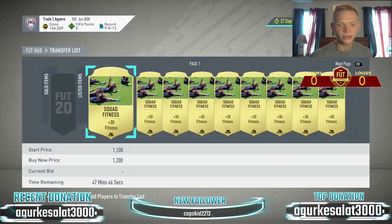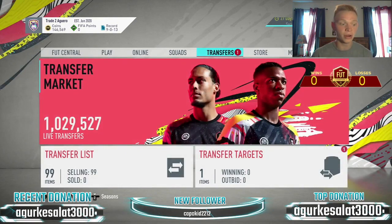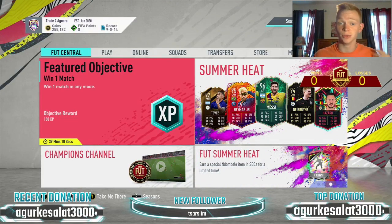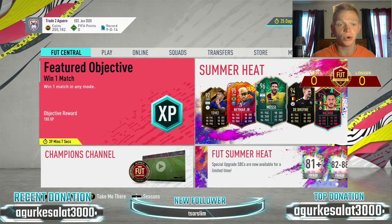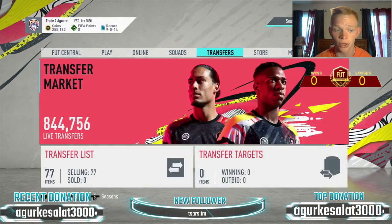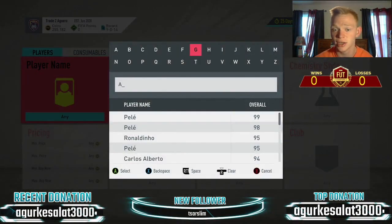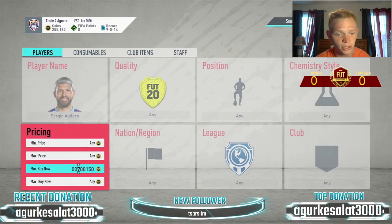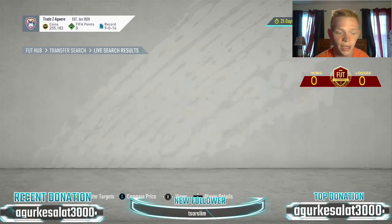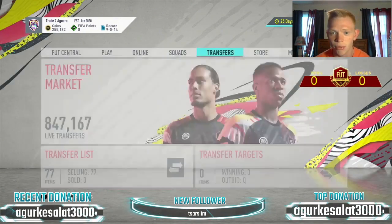I really need space on my transfer list but I've got so many squad fitnesses on there. I'm going to keep doing some trading and then clear out the club. I'll be back in a bit. We're back — I've done some trading, sold some items, and we're up to 255,000 coins now. I want to check Aguero's price and then build out some SBCs. He's dropping a little bit — he's about 900k. He'll probably still be around a million when we get there.